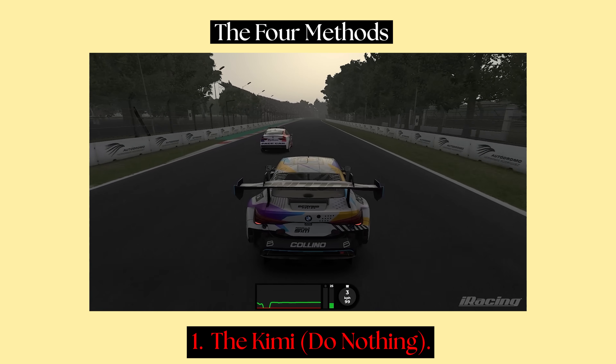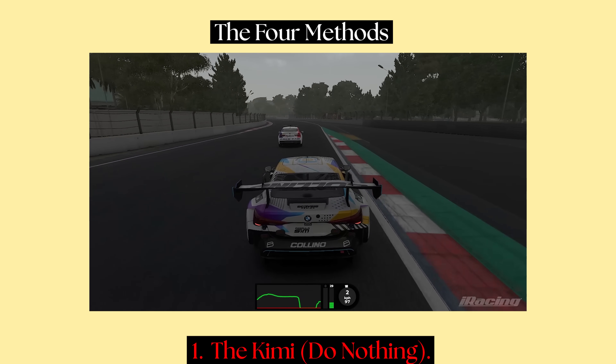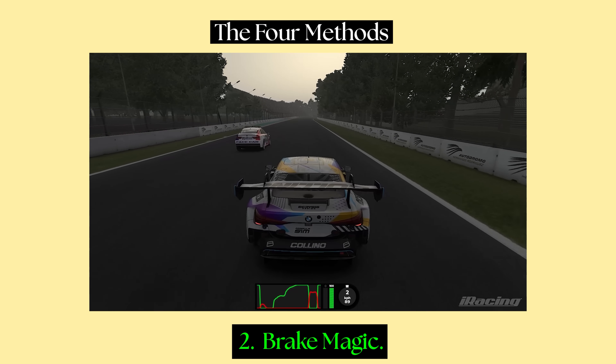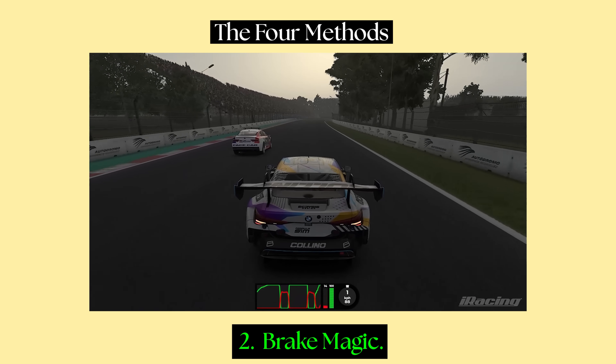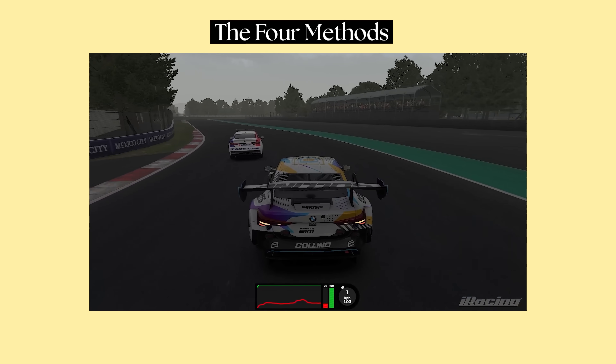So what were the four methods? Number one was the Kimi — which is just driving slowly, aura farming like that guy, texting everyone to say 'work together' or whatever. Number two was something I'm calling brake magic, which is just dragging the brake the whole way around the track. Some people swear by this and I think it works well on the old tyre model, but what about on the new GT3 tyres?